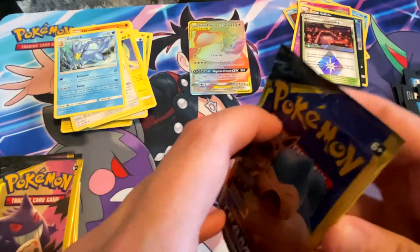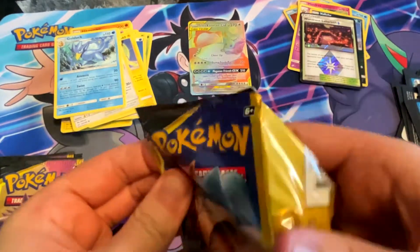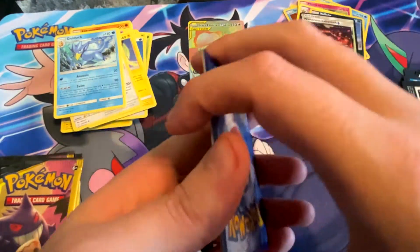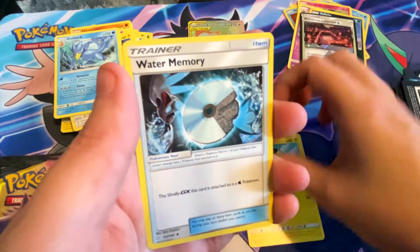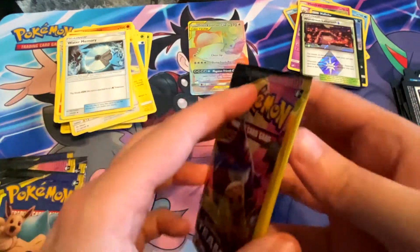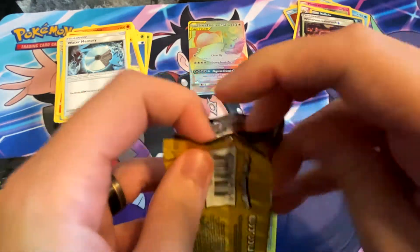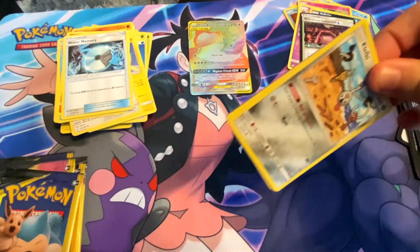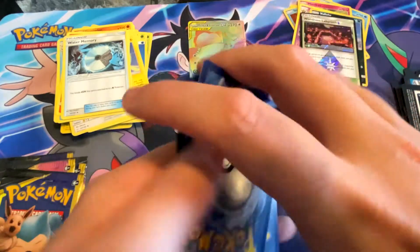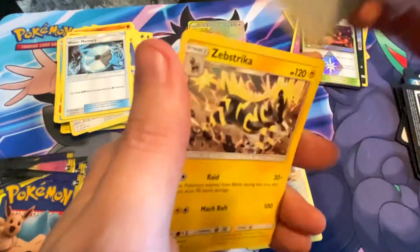I was not expecting that honestly. Three-card packs — you've got to think the chances of pulling something like that are basically none. But that will definitely be going into a submission video. Wow — Mareep, water energy, and a Tepig. I don't even care man, if we don't get anything else I don't even care. Rainbow rare Team Up out of dollar store packs — count me in brother!